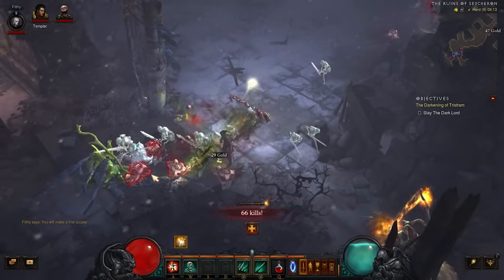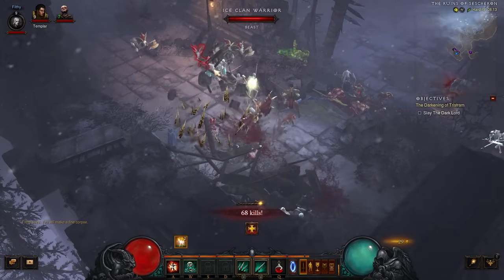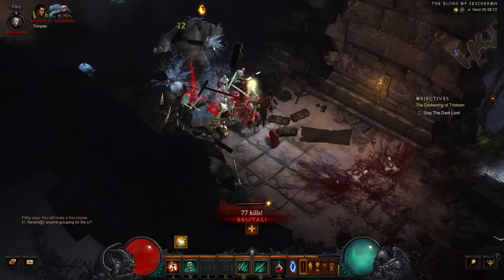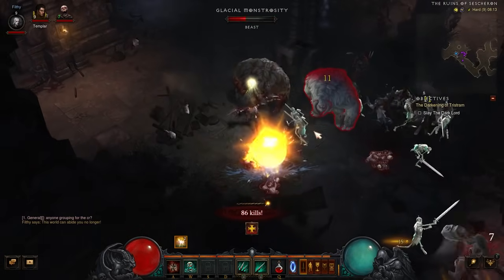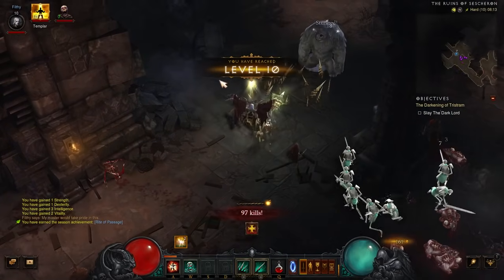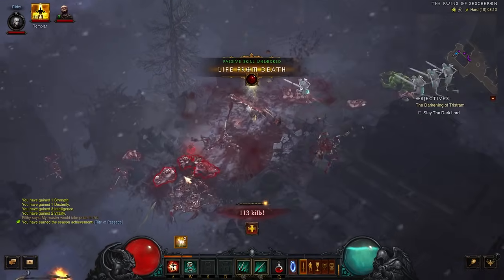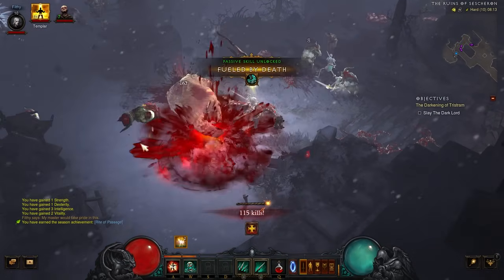At level 12 we get access to the Golem, which is like an on-demand pile of corpses, and that is very handy. Without it, Visions are a little tough because you do have to kill a few things to get going. Looks like we've found the entrance to the second level. Still level 10, so that's handy. Once we get this done, we can add in our Fueled by Death passive at level 10 and train the Follower up as well.